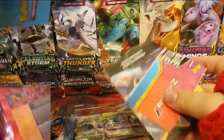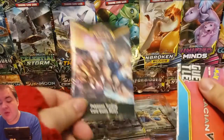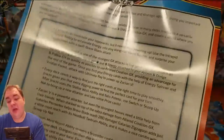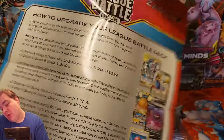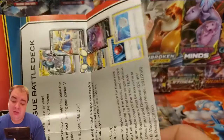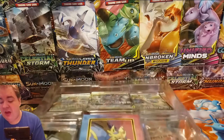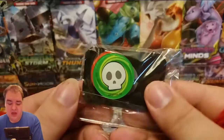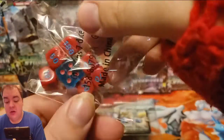There's more stuff inside guys. We have the rules, we have the guide on how to play the deck. We have a Poison Brand and GX Counter, and this is a tag team deck. We have dice too.